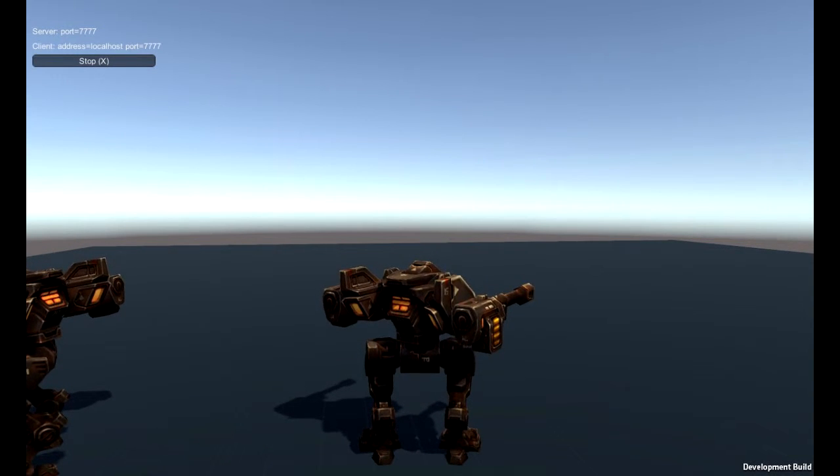If you look at this particular gun's firing, you can see that the animation plays — the animation has a length of about a second. The muzzle flash plays; it has a length of only about 0.05 seconds.